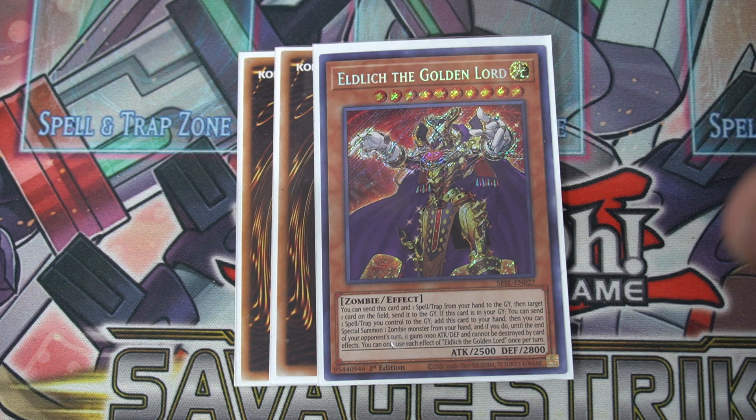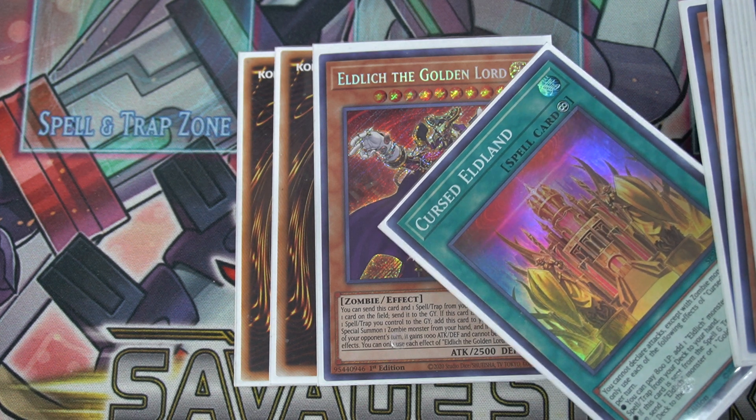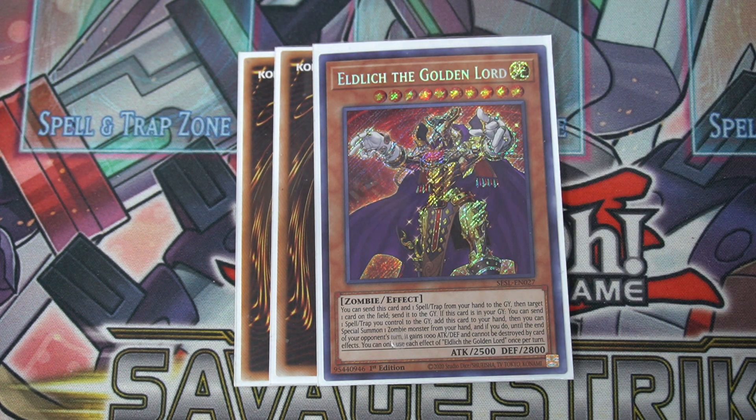First of all, this card: you can summon him a million different ways off of various elixir cards. His hand effect lets you send him and a Spawn Trap card to the graveyard, then send a card on the field to the graveyard non-targeting, which is great for removal. His graveyard effect lets you send a Spawn Trap on your field to the graveyard, add him back to hand, summon a zombie from hand with a thousand attack boost that can't be destroyed by card effects. He has great synergy with Cursed Eldland. Every card is a plus one — it's better than Sky Strikers — and no one can play it.